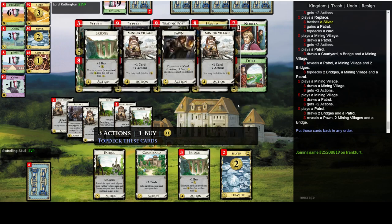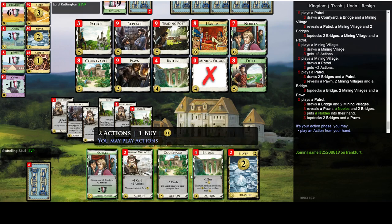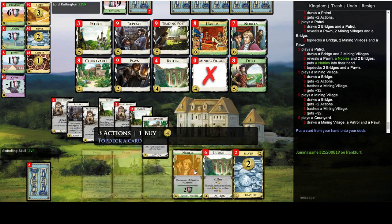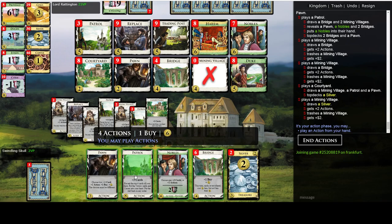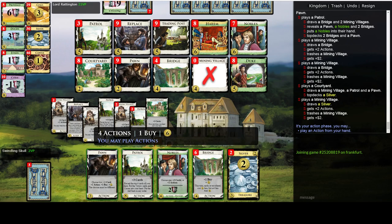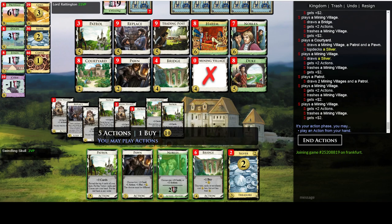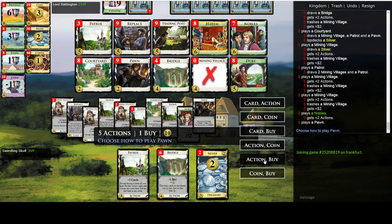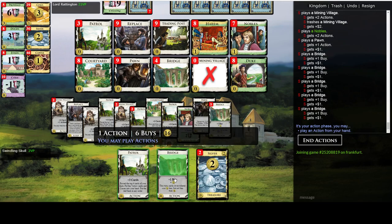We can actually start trashing those Mining Villages, because most likely that's just going to be the last turn — the order doesn't matter. Let's trash the Mining Villages; should have been doing that for a while, but we should be fine anyway. We don't need any more buys, so let's action-coin this one.